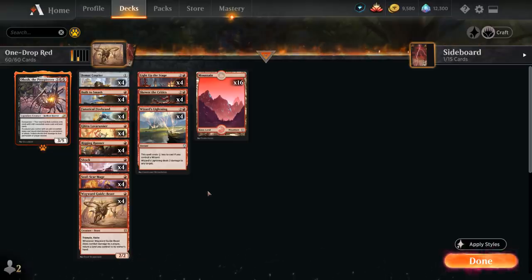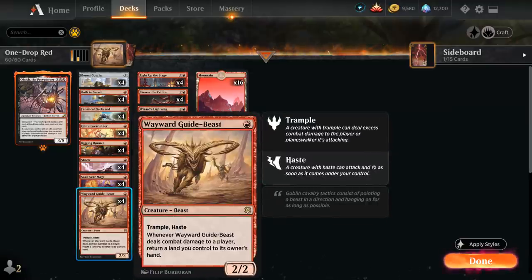One card I want to highlight is Wayward Guidebeast — a 2/2 with Trample and Haste. When Guidebeast deals combat damage to a player, we return a land we control to its owner's hand. Normally this would be a drawback, but in this deck where we only have 16 lands, it's actually a huge upside. We can play some stuff main phase, attack with the Guidebeast, pick up a land, and since we haven't played land for the turn, replay that mountain and still cast something for one mana. So Guidebeast in a weird way gives us access to more mana in the mid to late game.